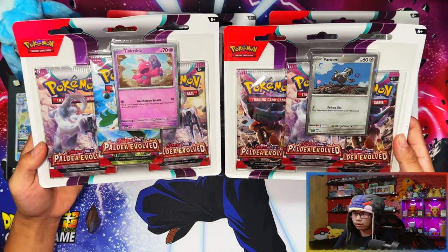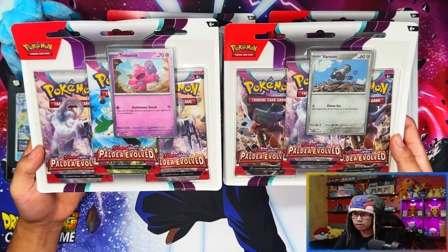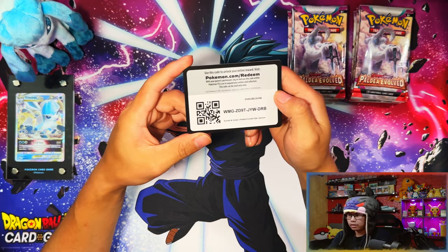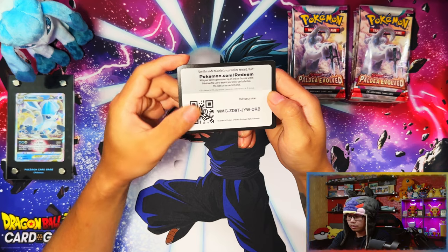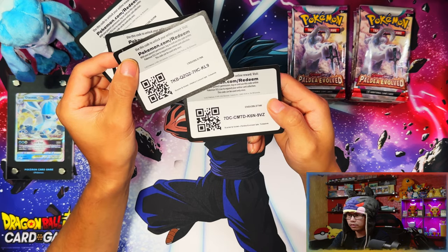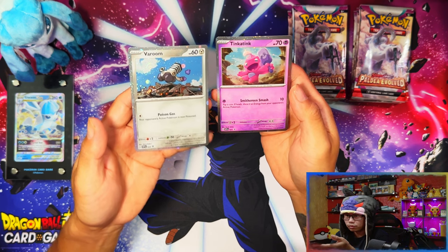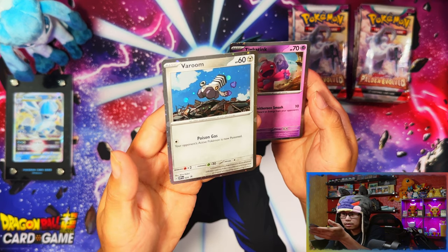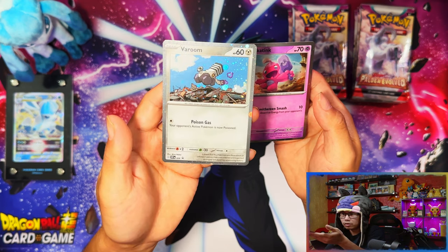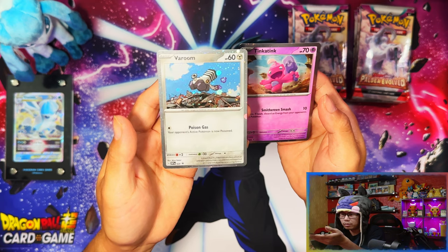Here we have it — Paldea Evolved. It's been ages. We've got the Tinker Tink promo and the Toedscool promo. Let me open these up. Here are your code cards — two for Toedscool and two for Tinker Tink. Here are your promo cards. On the Toedscool one you can just see a little swirl on the left side. The Tinker Tink pack also has a swirl — nice! It's been ages since I've seen a swirl.